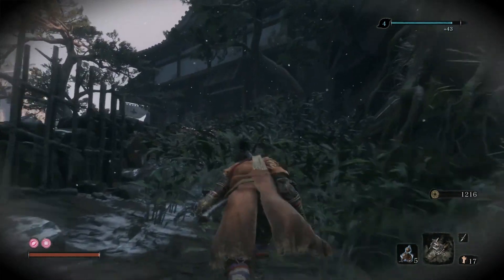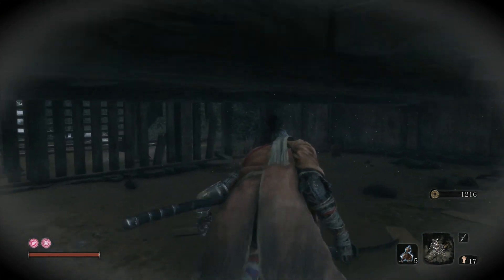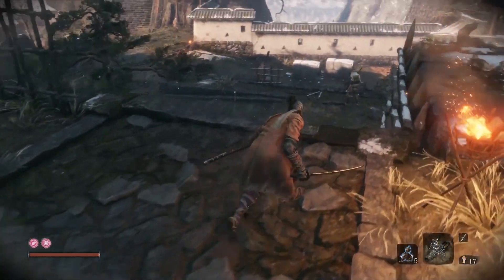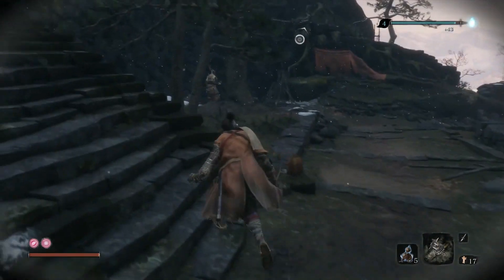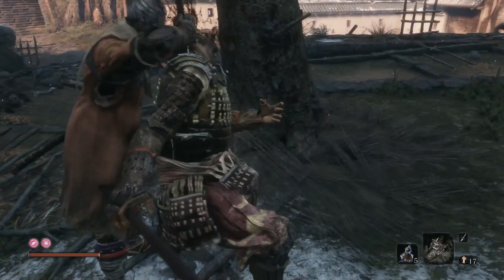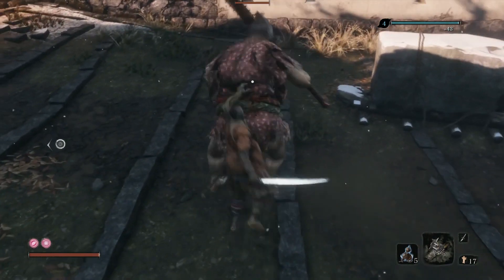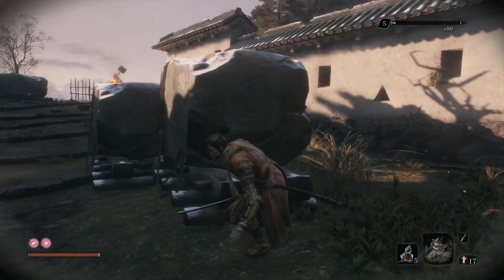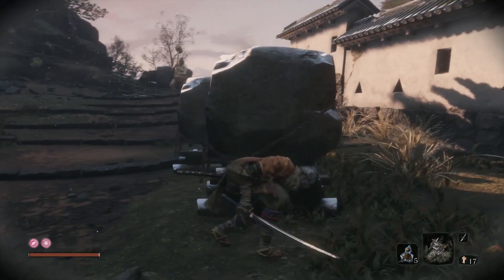Now go back where you first took down the first gunman. There is a third gunman here and you want to take him down when the two big guys are not watching this side, so you can easily take him down without being noticed. Then take down the guy with the spear right here — the two big guys can't see you. Wait until the left big guy is moving backwards and the other big guy has his back towards you, so you can take him down without being noticed.